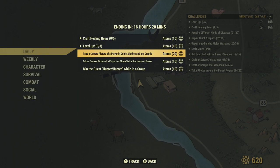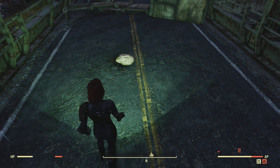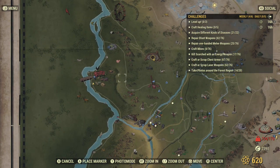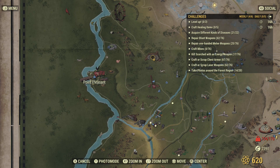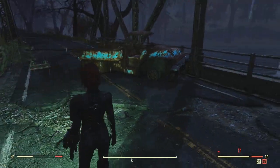Hello YouTubers, welcome back to my channel. Today we're going to do the daily challenge: take a camera picture of a player in cryptid clothes. The best place to come is obviously Point Pleasant, where the Mothman Museum is. We're at this location just outside the Mothman Museum, called Point Pleasant. You should spawn somewhere on this bridge — it's also a good place to collect some ticks.